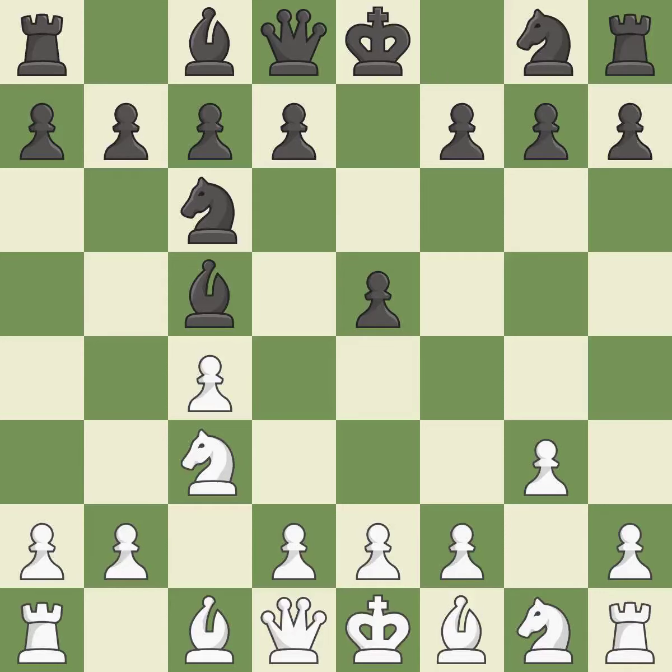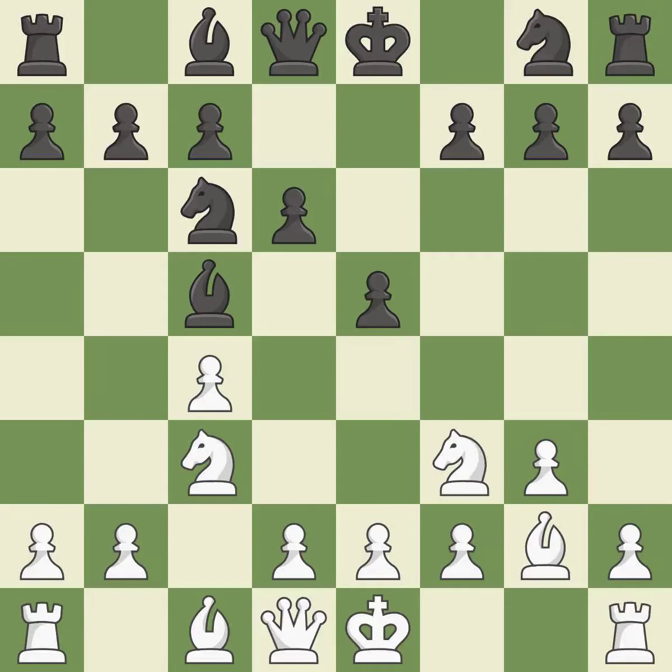By doing this, a bishop moves out of its beginning square and into the action. As a result, the bishop grows and gains flexibility on the long diagonal. The bishop will be better off as a result. It is the final book action. This develops a knight from its starting square, activating it.